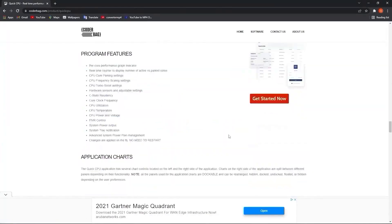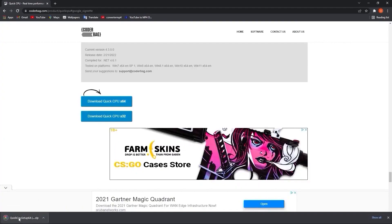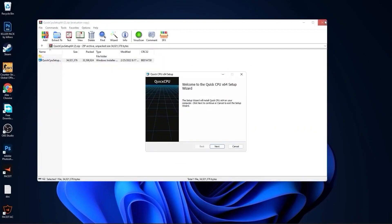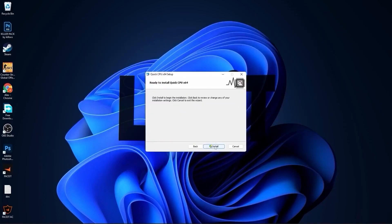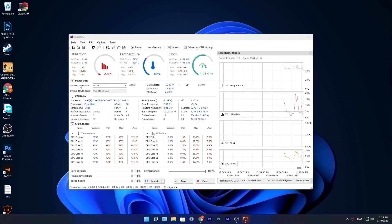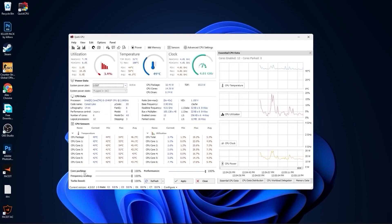Go to the website, scroll all the way down, press the first Download button, and close the page. When the download is done, press on it, press Open, minimize Chrome, and double-click on the file. Press Next, accept the terms, press Next again, then Install. Make sure the required option is checked, then press Finish. The settings page will pop up — go to System Power Plan and select the plan we made, or select High Performance. Set Core Parking to 100%, Frequency Scaling to 100%, Turbo Boost to 100%, and Performance to 100%.